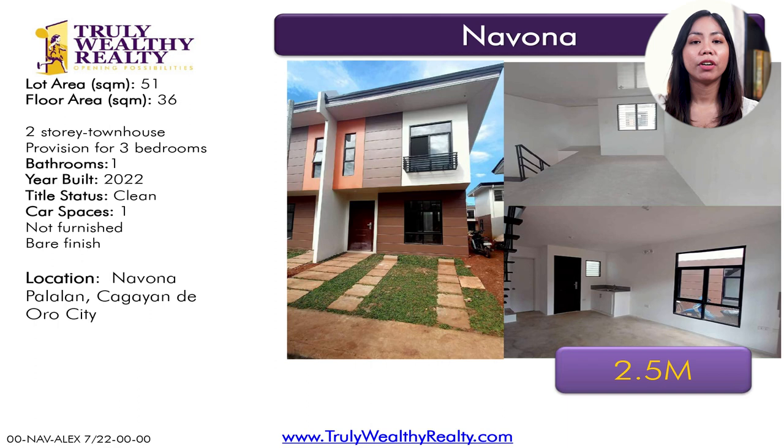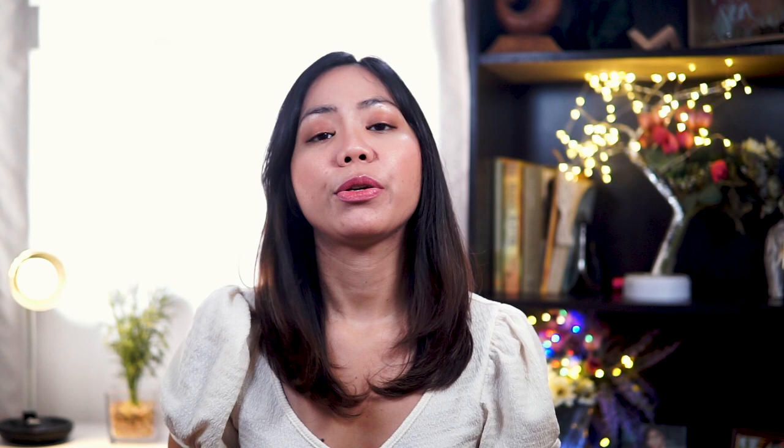And lastly, we have a new listing in Navona, a subdivision by Jondorf. It has a lot area of 51 square meters and a floor area of 36 square meters. It is bare finish, so you will have to put in tiles and partitions yourself, but it's very affordable at 2.5 million. That's it for today's compilation of houses in the uptown area outside of Xavier Estates and Pueblo de Oro. If you'd like to be updated on my newest listings and great deals in Cagayan de Oro and Davao, please send me an email to be added to my mailing list. Hope you enjoyed today's video — see you in the next one!